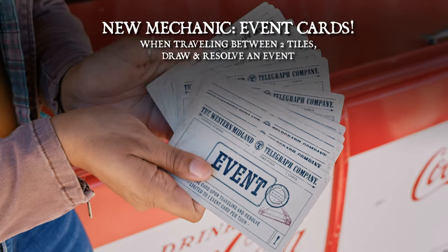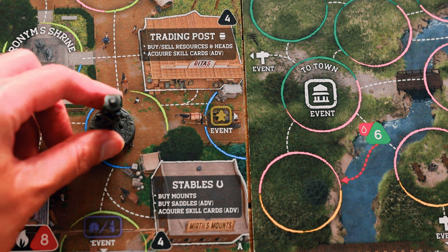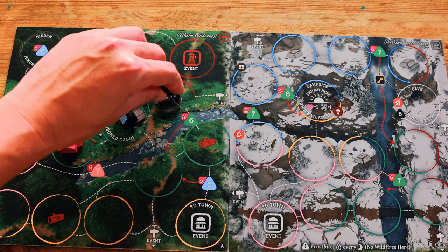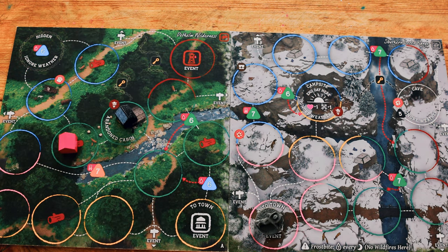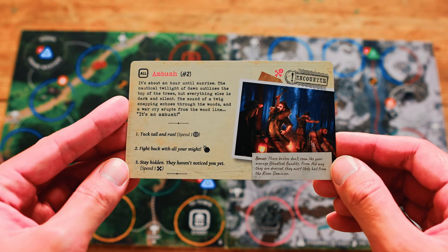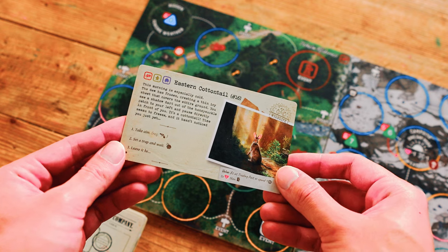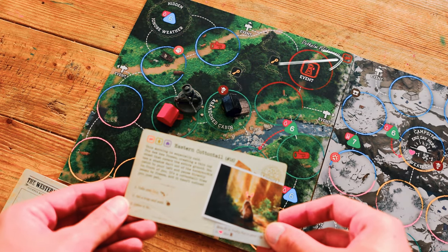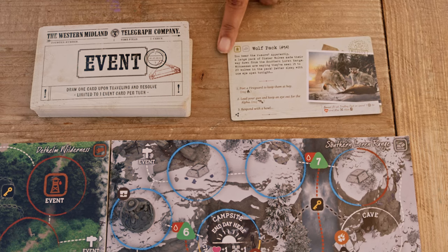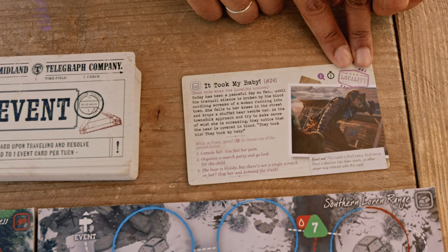Shadow Governors also introduces event cards. Shuffle the entire event deck and place it where all players can access it. Anytime you travel between any two tiles — town to terrain, terrain to town, or terrain to terrain — draw and resolve an event card at the end of that movement before continuing your turn. You are limited to one event card per turn, drawn after your first movement between tiles. If you are retreating to your cabin after losing all vigor, do not draw an event card. Check if the location icons on the top left corner of the card match your location. If none match, sweep that card to the bottom of the deck and draw no more events this turn.